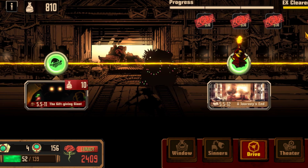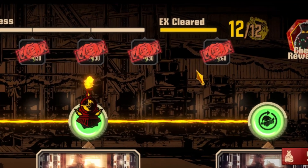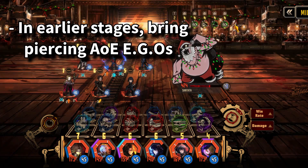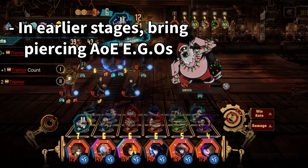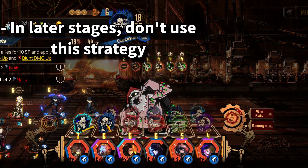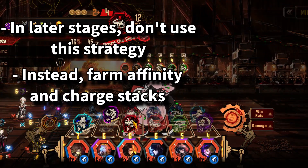Stage 13 is pretty much identical to stage 11, making it the last Granable Pitstop for the event. Now, how do you X clear? In the earlier stages, bringing in AoE EGOs that pierce will be your best bet early on — Otis's Ebity Stem shines and will help you X clear. In the later stages, you'll be resource capped and will need to find an alternative when the boss is thrown into the mix.